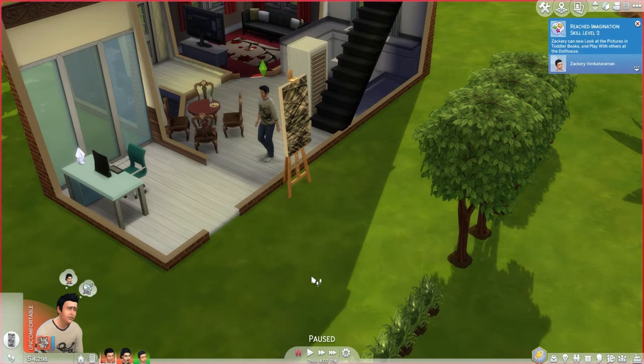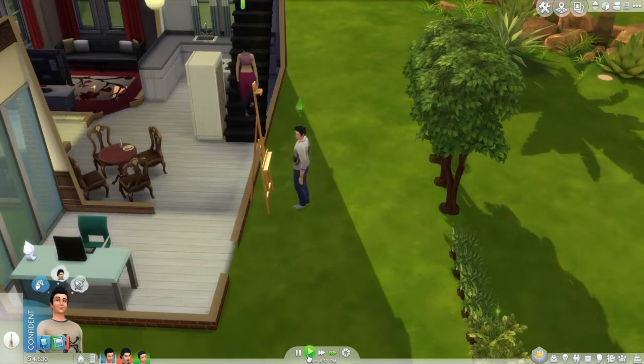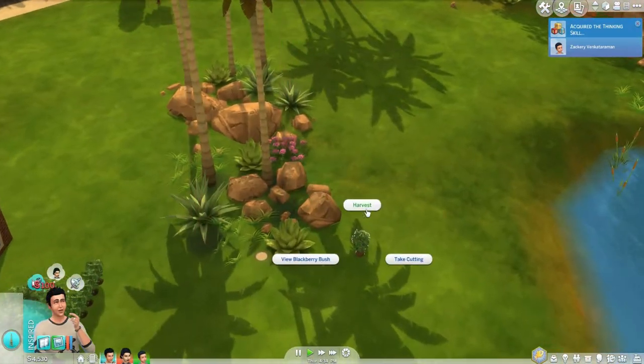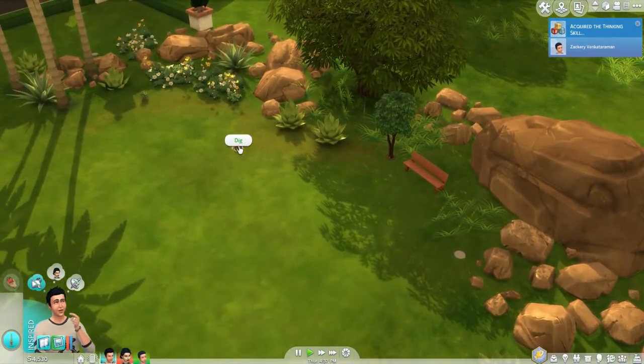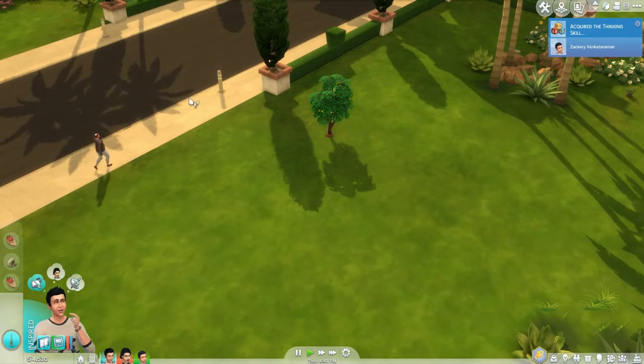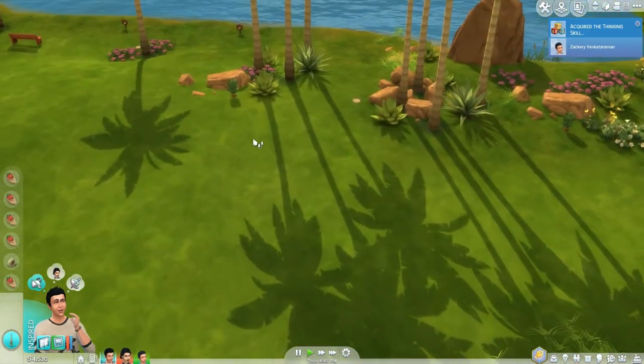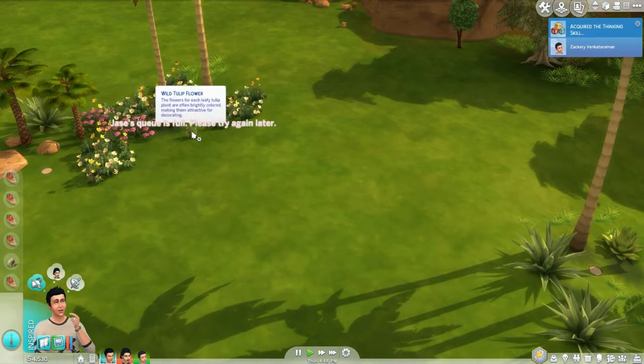Hi guys, UK Simmer here, welcome back to Let's Play the Drifter Challenge, House 3, Part 14. In the last part we did get that fifth essence, which is awesome. Now it's just a case of raising our heir and getting our house value to 40,000 simoleons, which is awesome.